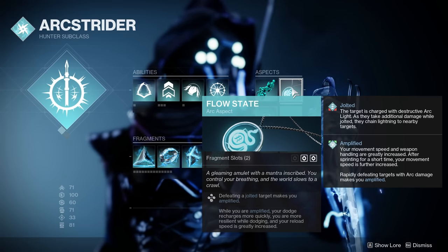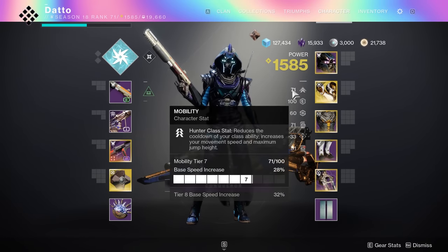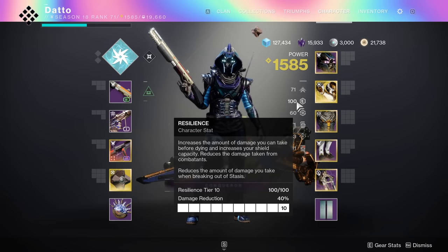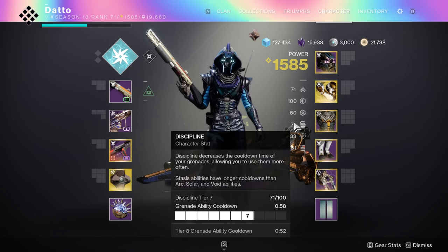This leads me to say that you don't really need to spec highly into strength, and you don't need to press into mobility that much — something in the 6-7 range should suffice — which means you can spend those stat points into resilience and discipline. Resilience makes a lot of sense since you're gonna be in the fray quite a lot, though this matters less at lower difficulty. Discipline is good to throw more grenades and proc jolt on more targets, but it's not the main focus, so if you can't get a lot, it's not the biggest deal.